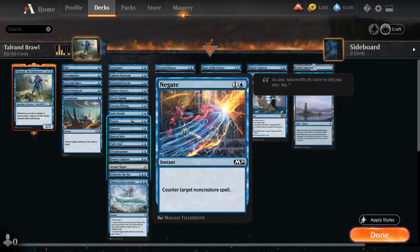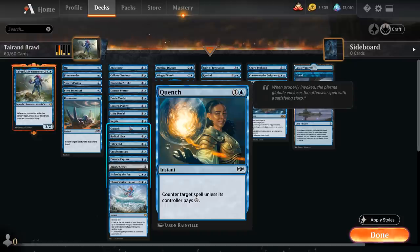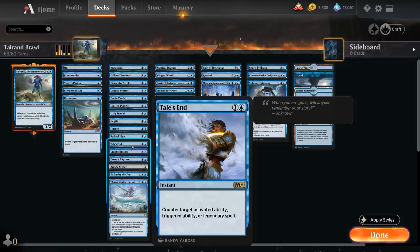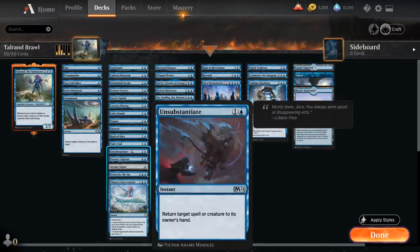Negate can counter target non-creature spells. Quench can counter target spell unless its controller pays 2 mana. Radical Idea is another cheap cantrip that we can replay from the graveyard if we discard a card and then exile Radical Idea. We've got Tail's End as another counterspell that can counter a targeted activated ability, triggered ability, or legendary spell — and of course in Brawl there's no lack of legendary spells, since this can always counter the opponent's commander.